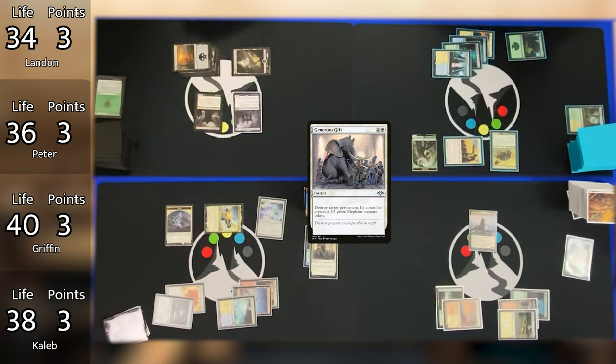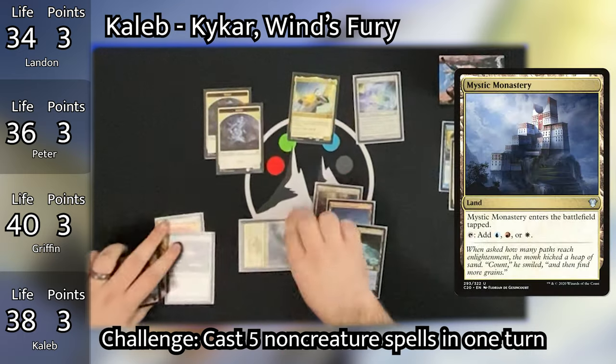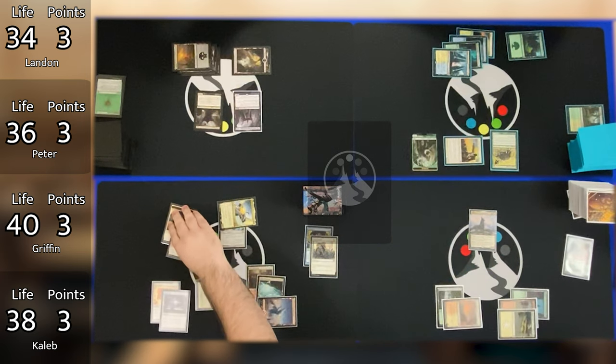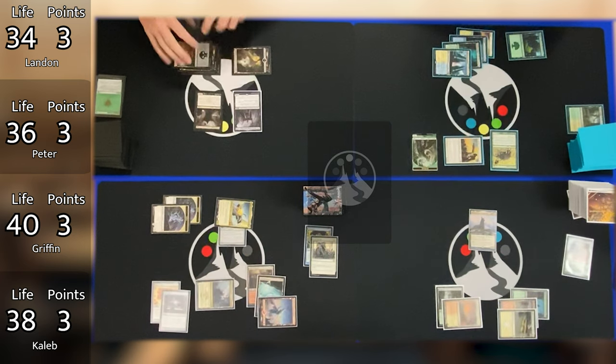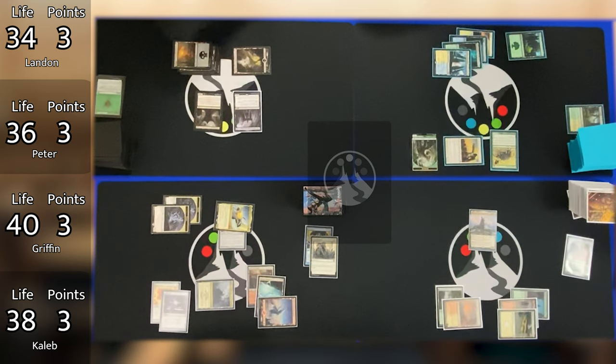Caleb casts the Generous Gift as a non-creature spell, triggering Kaikar and giving him a spirit. Caleb then goes to his turn, untaps, plays Mystic Monastery, and pays 1 mana to attach Skull Clamp to Kaikar. He goes to combat swinging 2 spirits and Kaikar at Peter. He attached Skull Clamp to Kaikar to try to pump its power to deal 10 damage as part of his challenge. Peter blocks a spirit with Traproot Kami and takes 5 damage, then gains 2 life from Perimeter Captain, bringing him to 33.